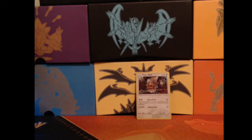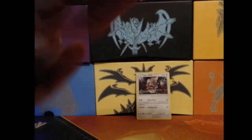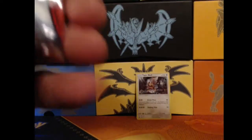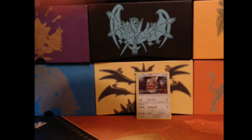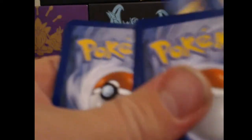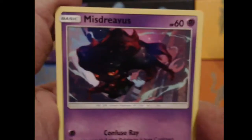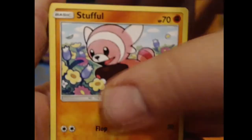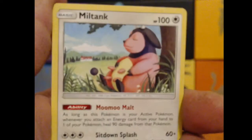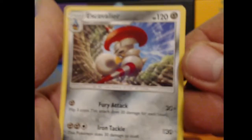Let's keep it going. Energy down, flip. We'll start off with another Chimeco, Misdreavus, Stufful, Feebas, Jangmo-o, Psychic Memory, Miltank, Kakuna. Our Reverse Holo is a Ghastly, and our rare is an Escavalier Regular Rare.